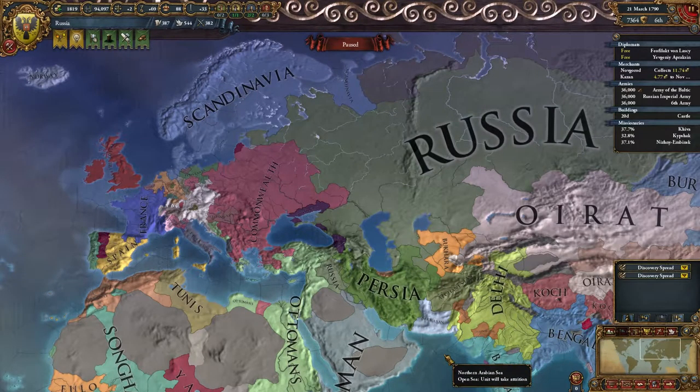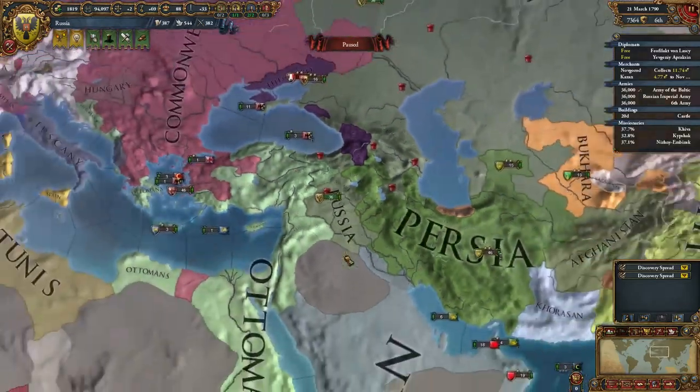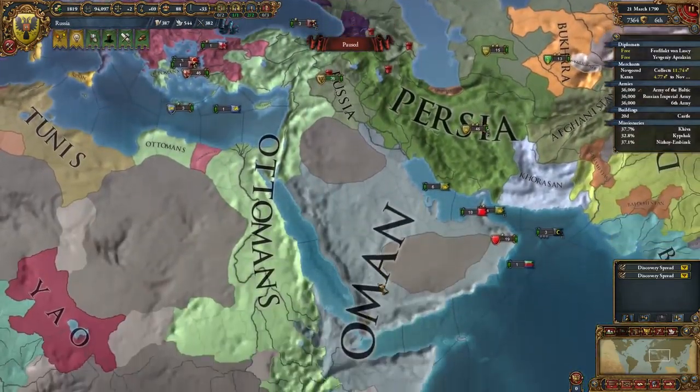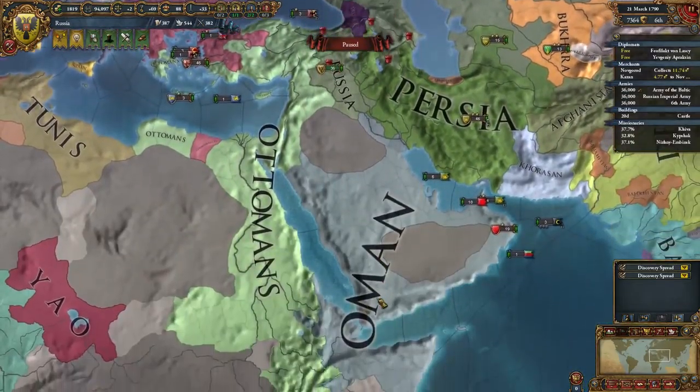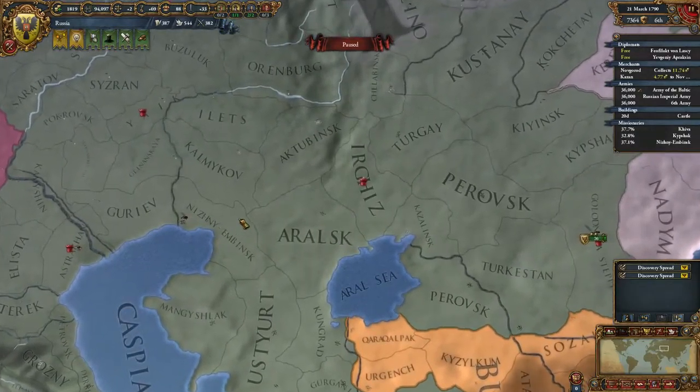Good morning and welcome back. This is Burnright and we're playing the Russian campaign in EU4. Last episode I was looking to create a client state down here, but I didn't realize that I need to take Oman and everything — I need to be on the same continent to create a client state, so I kind of do that with all this stuff in Kazan.